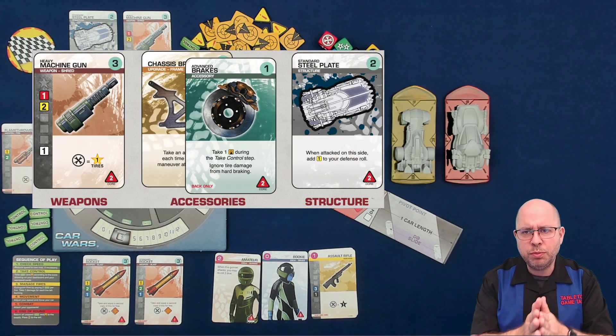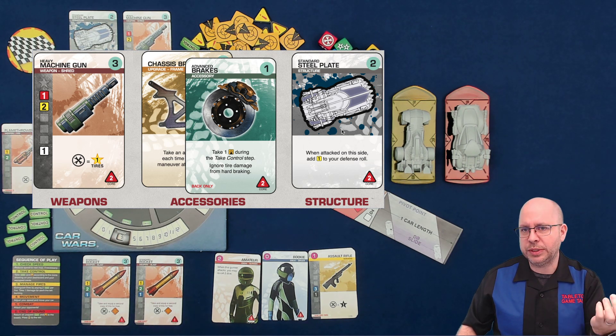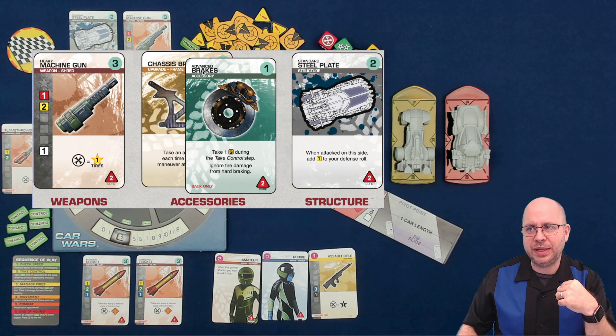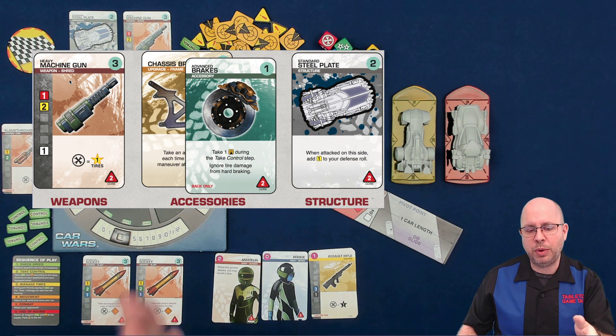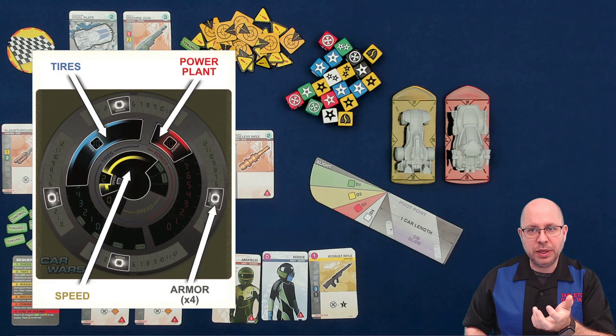For your car there are a few more restrictions, but not many. Structure cards give you extra armor on a particular side — one structure card per side. Accessories: you can have one accessory of each name, so no duplicate advanced brakes, but as many different accessories as you want. For upgrades, you can have as many as you want but can't upgrade the same thing more than once. For weapons, the only restriction is that in a game with 24 or fewer build points, you can't use a weapon costing 6 or more.